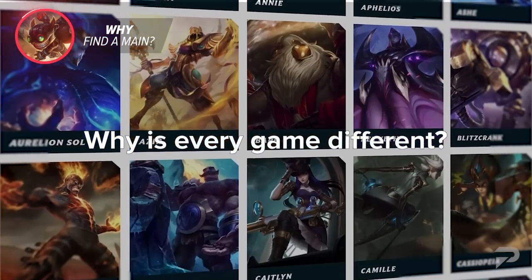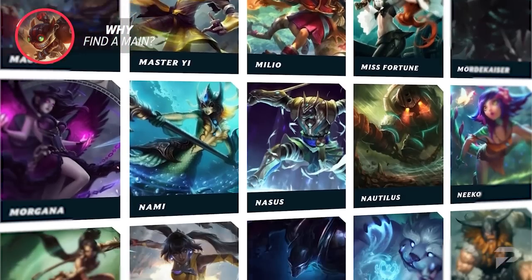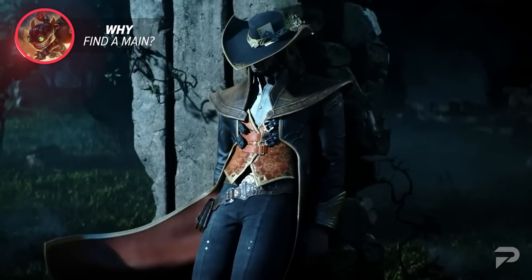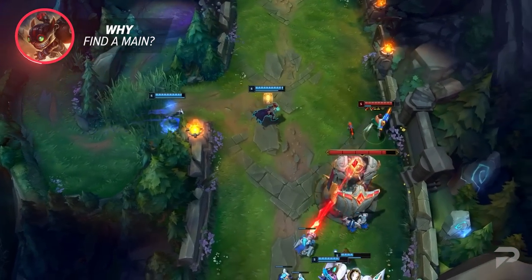There are over 160 champions in the game now, and basically an endless number of team comps that you can have on each team. Then you have to factor in individual player skills and play styles. Let's say that you have two different types of TF players. TFA plays really aggressively in lane and looks to roam whenever he can, even going for a bot lane gank as early as level 3.